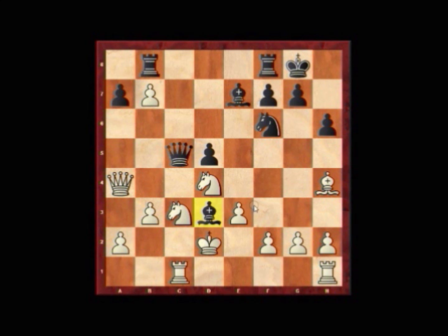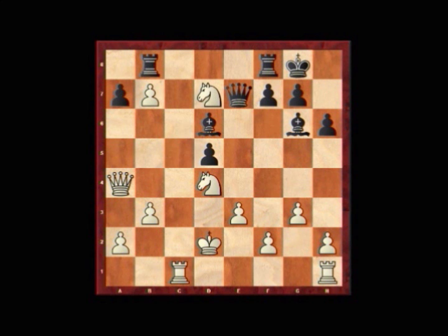We've got bishop g6, bishop takes f6, bishop takes f6, knight e4, queen e7, knight c5, bishop e5, g3, bishop d6, knight d7, bishop b4 check, king e2, bishop h5, king f1, bishop d2, rook c2.